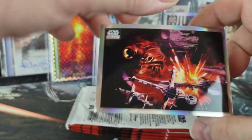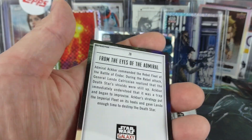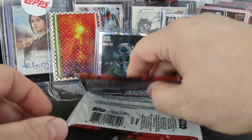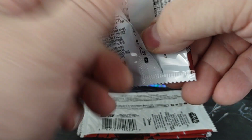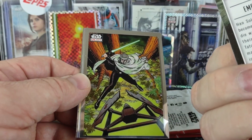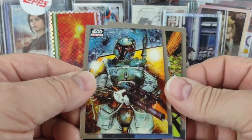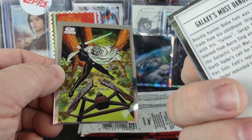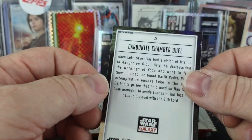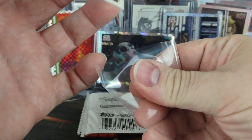We've got Ackbar, B-Wings — From the Eyes of the Admiral refractor. Chewie, Embattled Han and Chewie — I guess you need to see Han buried there. Another Boba Fett — Galaxy's Most Dangerous. And Vader — Carbonite Chamber Duel. Luke is just a shadow.